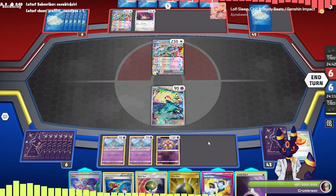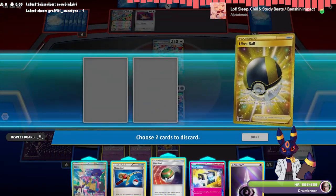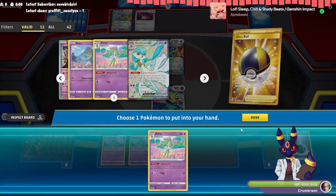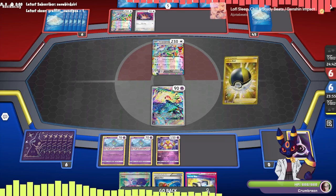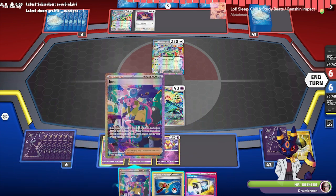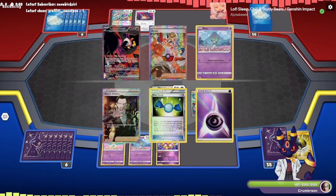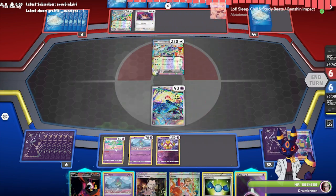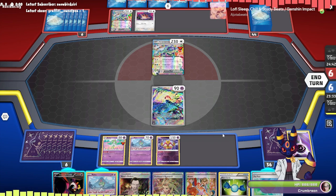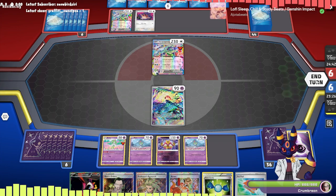That Super Rod might come in handy. The Nest Ball not so much. I think we want to save the Secret Box. We could get a Gardevoir right now but we have no use for it, so I think we just grab a Kirlia and Iono. We're going to lose the Scream Tail — that's pretty much the way it's going to go unfortunately. Put down another Ralts, and then we kiss our poor Scream Tail goodbye.